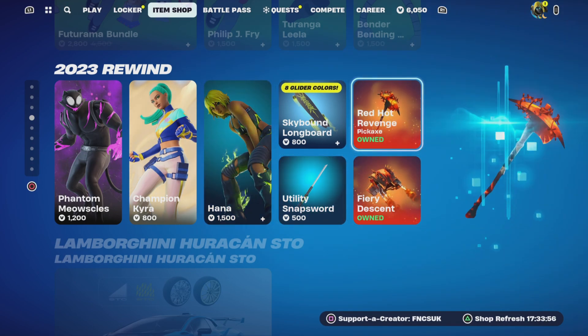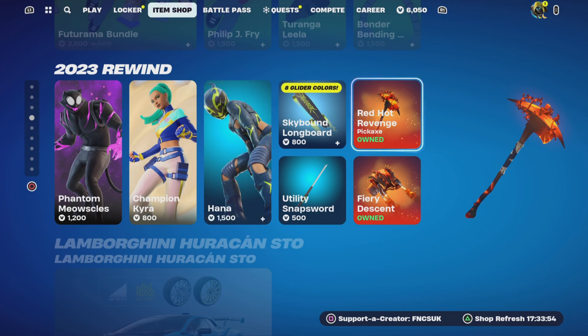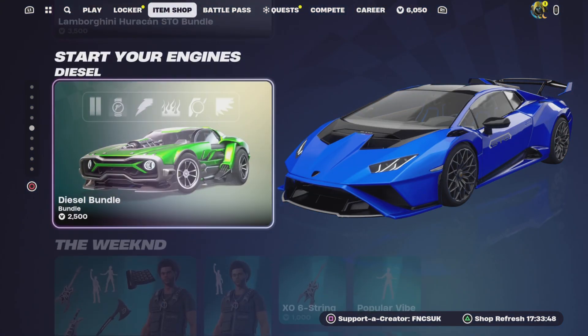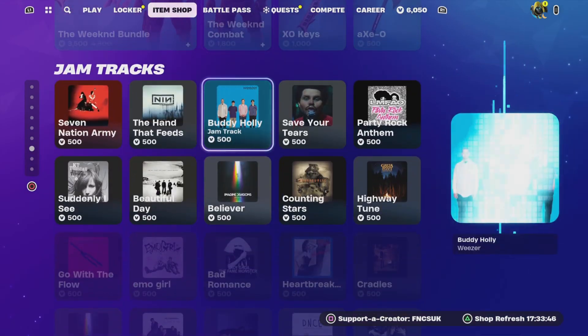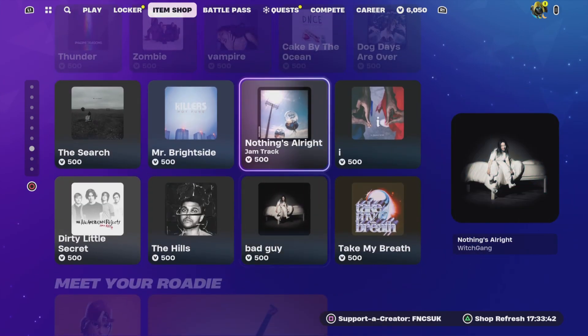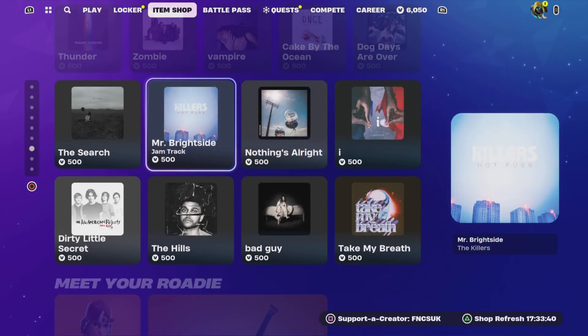And these are the Renegade Raider Blaze ones. We've got Lamborghini, Diesel, the weekend bundles. There's no new jam tracks yet. I like Mr. Blackside — it's cool.